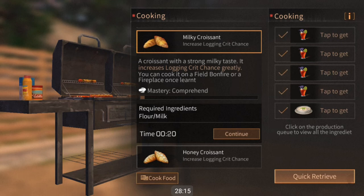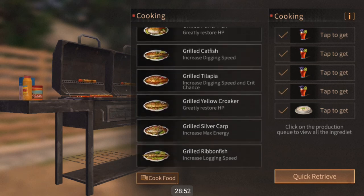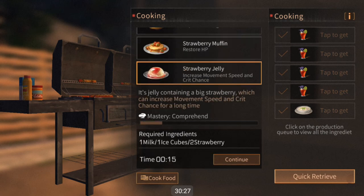For mining crit chance, you probably want either the egg tart or the grilled tilapia. The grilled tilapia has some benefits over the egg tart in that it also gives you increased mining speed. If you can't make up your mind about whether you want to do logging or mining, the sorted platter is for you — it increases both of those crit chances. If you're looking to do some hemp gathering, grilled salmon is really good for that, and it gives the added benefit of increasing your gathering speed. The strawberry jelly is really great for both movement speed and crit chance.